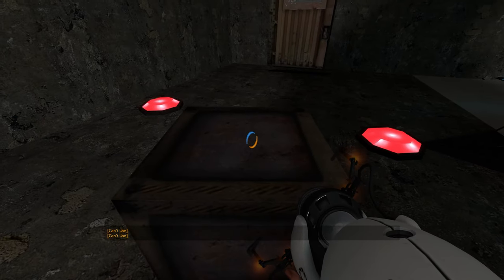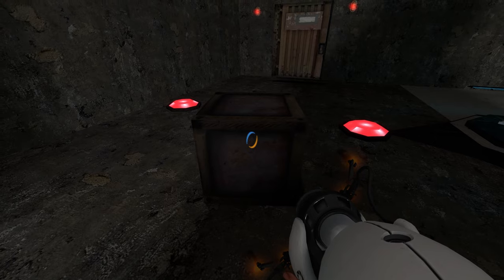Due to its size, it cannot be picked up, and is essentially the same as the Narbacular Drop cube, as a portal must be used to move it onto a button.